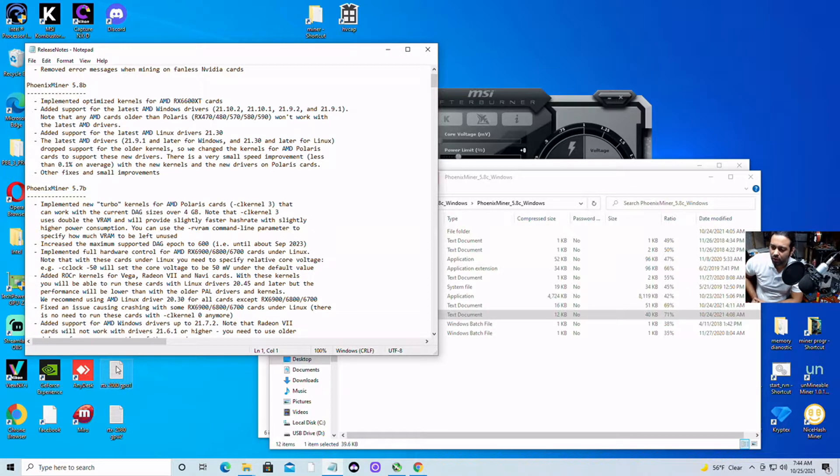They also added support for other button features and increased hashrate on Polaris cards by 0.1%. They improved Polaris support for some cards that they had previously dropped, and fixed an issue where shares were not being correctly reported to the pool.